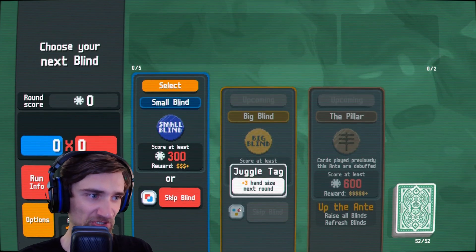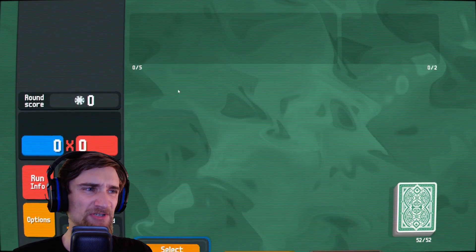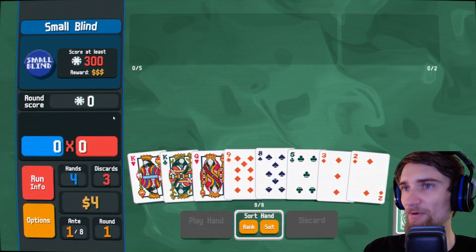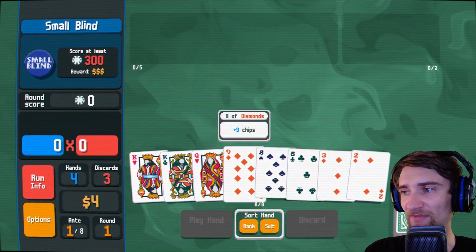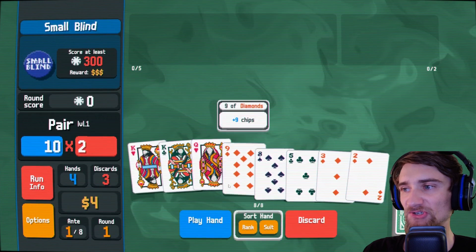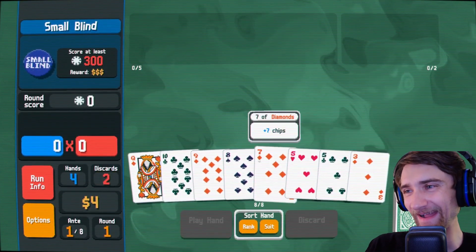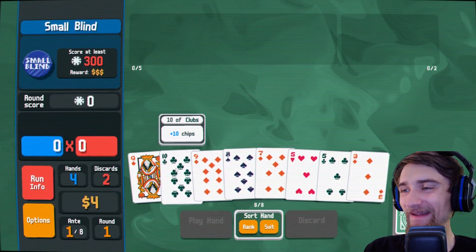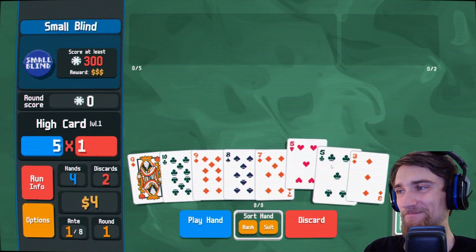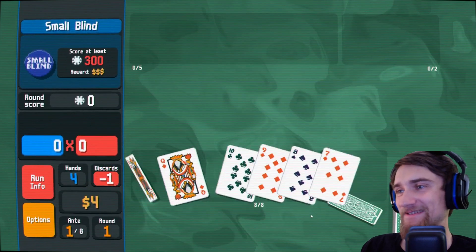That's a copy of the double tag — plus three hand sizes next round. I don't really want to do that, I just want the money. I got to remember I have no jokers, nothing. I just got to play this right in 300 chips. Surely I can get a four. Why not? Let's try it.